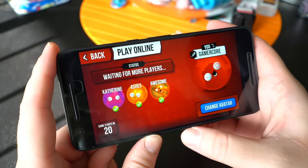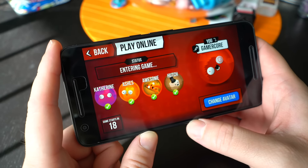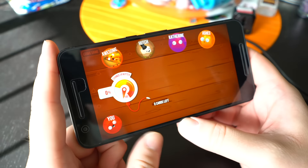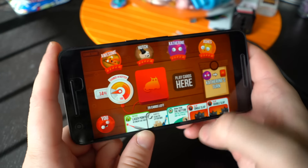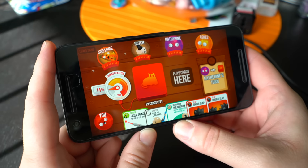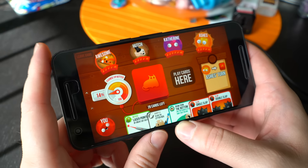You have your avatar. You can choose your own screen name if you'd like, and the matchmaking is pretty darn quick. The whole premise of the game is just you and everyone else will continue to draw cards from the little deck.